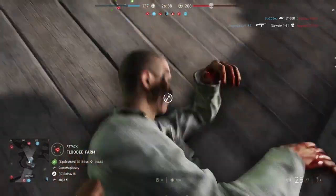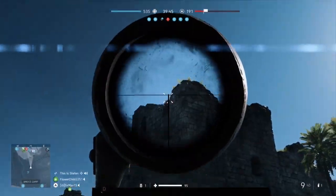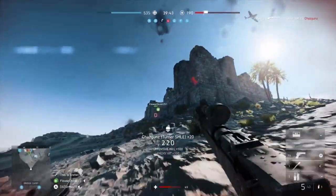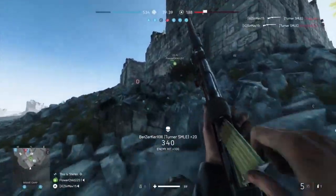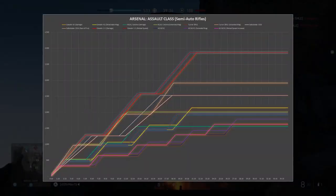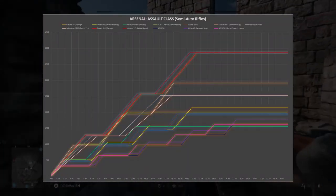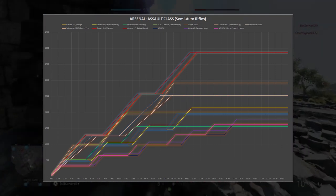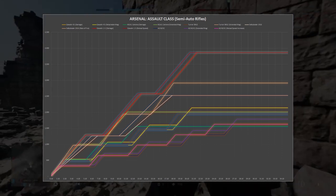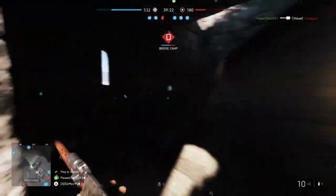Now let's get into the more medium-range semi-auto rifles of the assault class. The semi-auto rifles are more for medium range combat — not to say you can't go close quarters with them, but you have to be accurate to go up against those faster rate-of-fire weapons. With the semi-auto rifles you can definitely see the damage numbers for each weapon are more spread out. This is due to some of these weapons taking a long time to reload, such as the AG M42 which takes a full 5 seconds without the quick reload specialization.